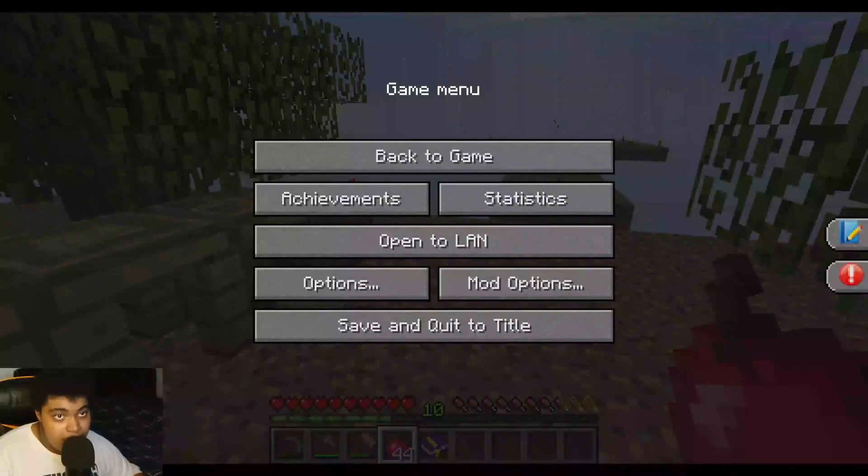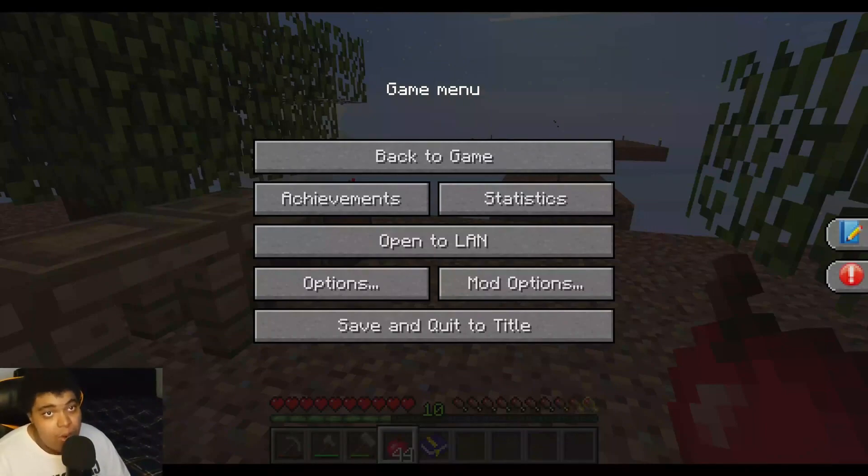Welcome to Minecraft Sky Factory 3 Stone Age episode 18, Minecraft 1.10.2 modded. Please like the video, subscribe to the channel, and leave a comment. Share this video with your friends and family. Check out the Buy Me a Coffee link in the description, try StreamYard, become a member, check out the Sky Factory 3 playlist, and stay connected on social media - Twitter, Twitch, Patreon, Instagram, Discord, and my other YouTube channel Heavy Unboxing.